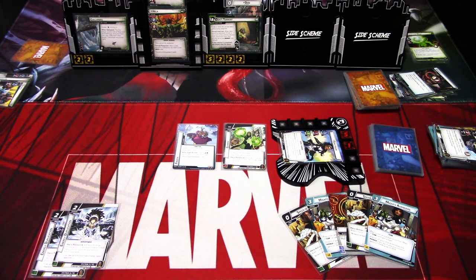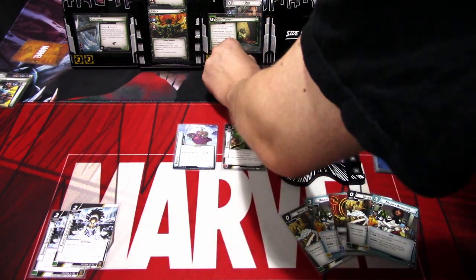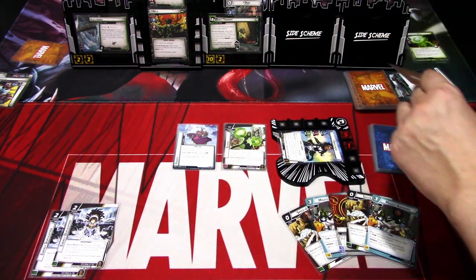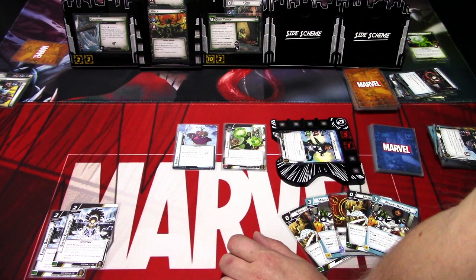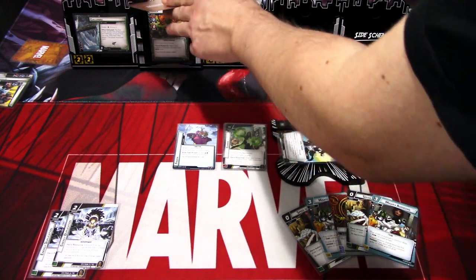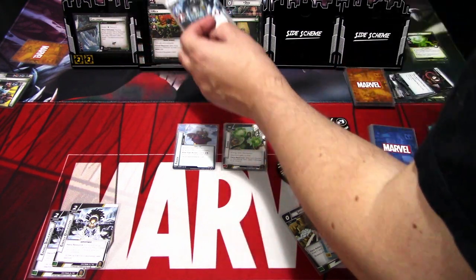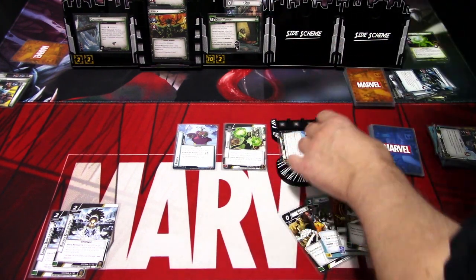Let's go to the villain phase. We add threat. Hela attacks actually — I think I missed a scheme last turn. I misplayed there, but it is what it is, not going back anymore. Hela attacks for zero plus one, plus one plus one, so three. Plus — if the villain's attack deals damage, that character is stunned. So we're stunned. We take three.